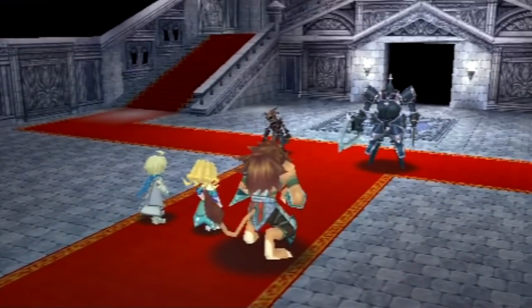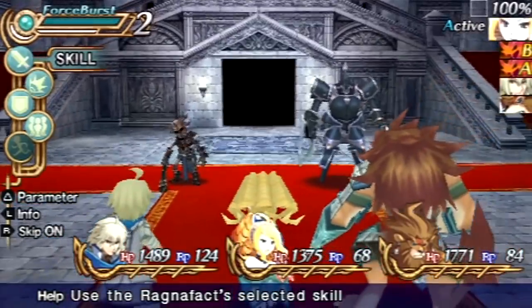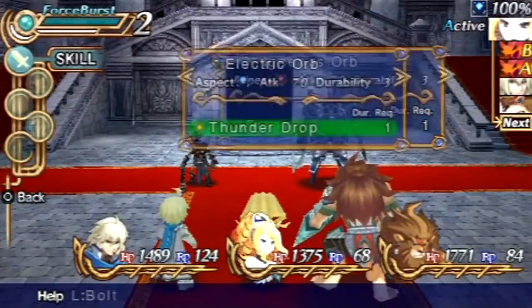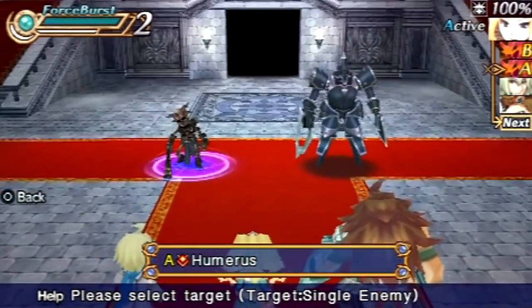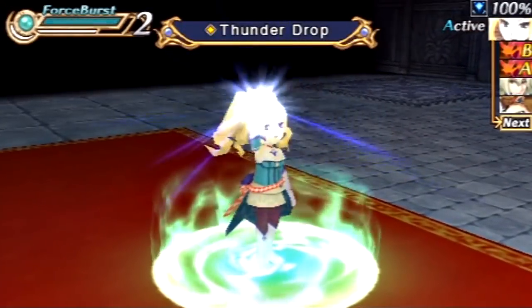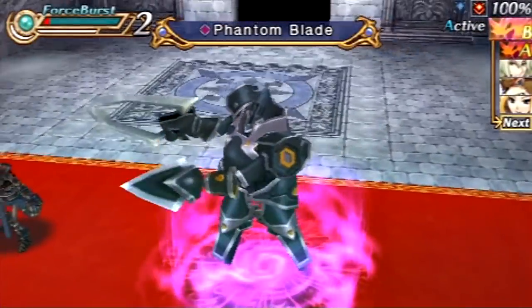For boss time! Guy on the right there is weak to Thunder. Guy on the left there is weak to Holy and Fire. But I think I'm going to go with Thunderdraft, because that also exploits its aspect weakness.